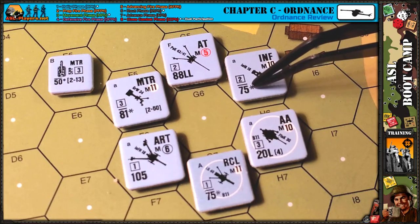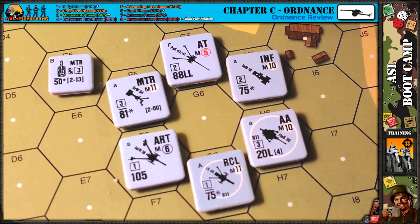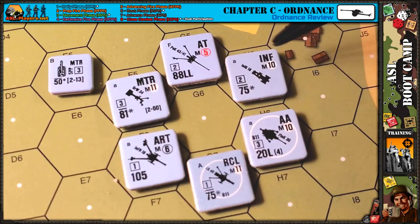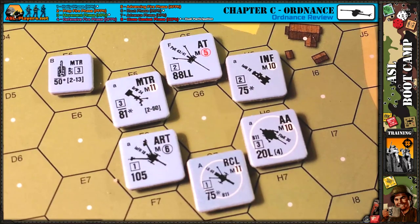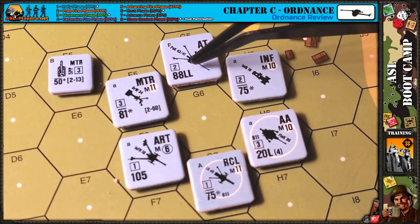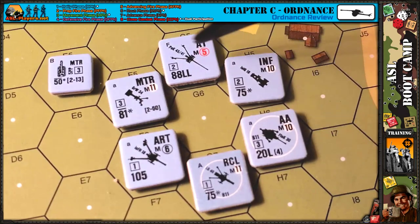The symbol to the right of the caliber size indicates the gun's barrel length — a star, an L, or an LL. This adds modifiers to your to-hit roll depending on the range to the target. A star means a short barrel, such as mortars and infantry guns, making it harder to hit things at long range. L is long barrel and LL is very long barrel. Long-barreled guns are good at hitting distant targets, while short-barrel guns with asterisks are worse at long range.